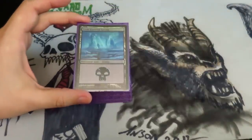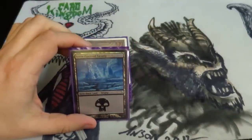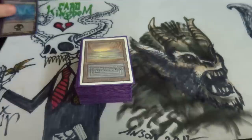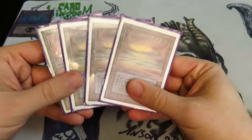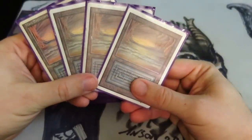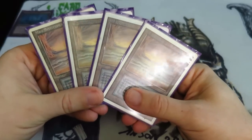We've got Snow-Covered Swamp here. This is just basically a basic land for the deck. It's very nice to have at least one basic, especially since locally there's a lot of people who are playing Blood Moons. Next, we've got Underground Seas. Underground Seas are really the staple land for this deck. There are lots of cards that need blue and black in this deck, and many of them even need two black, which is why I'm playing the full complement of four of these.